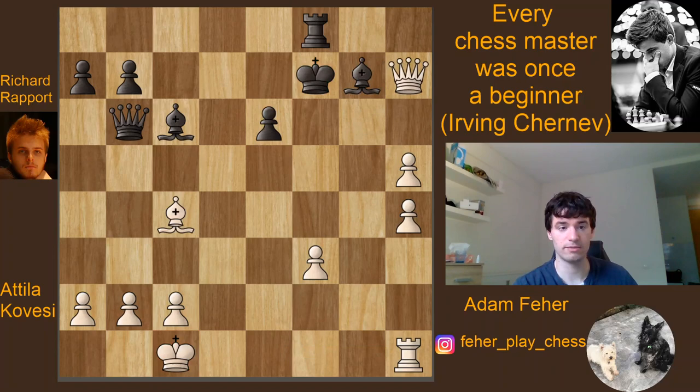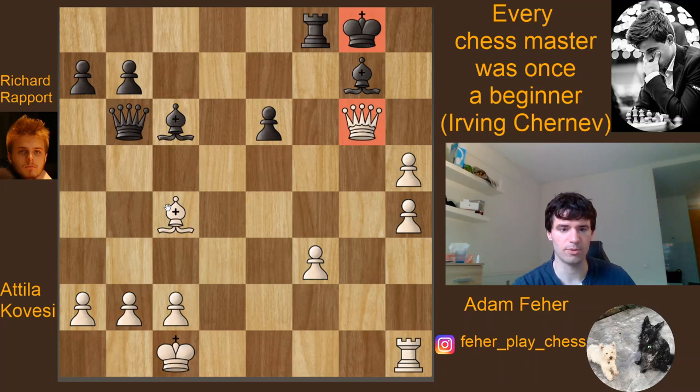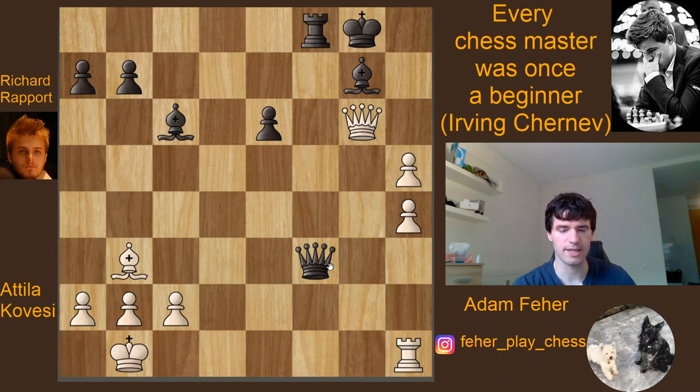But after e6, White still tries to force the win and plays Qg6, but after Kg8 the black king seems safe. There is not enough attacking power for White — only the queen and the bishop — and the king seems to be running to the corner. Black is now strongly threatening to take on b2. White doesn't even take the e6 pawn and plays Bb3. After Qxe3, Kb1, comes Qxf3, and black has managed to consolidate — he has one more piece, the white attack is not strong enough, so black is winning.